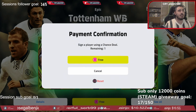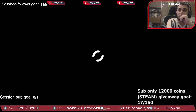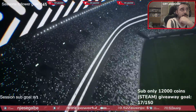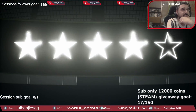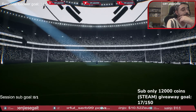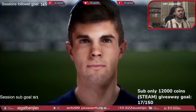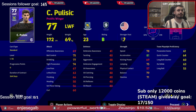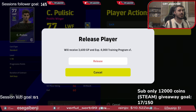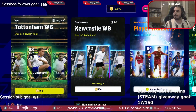Now let's see who we're going to get for the free spin. Are we going to get three epic cards or not? No, we're not. Konami says, fuck you. It's English, it's four star. Pulisic! Why am I celebrating? I already have Pulisic.